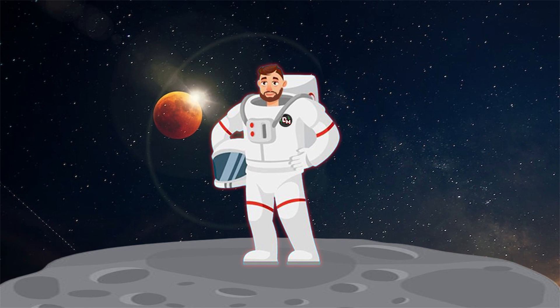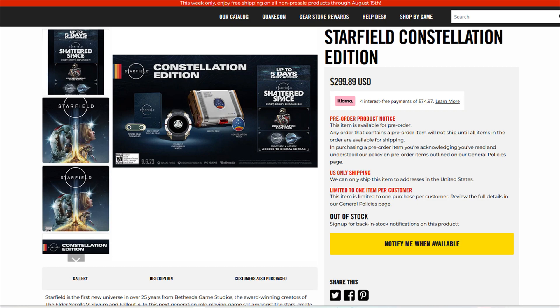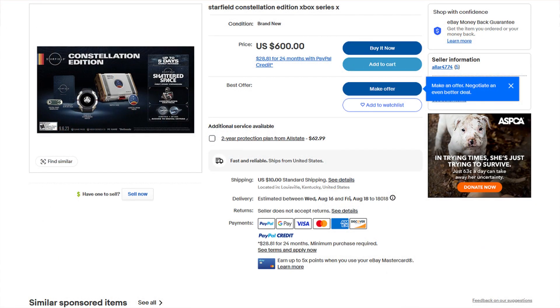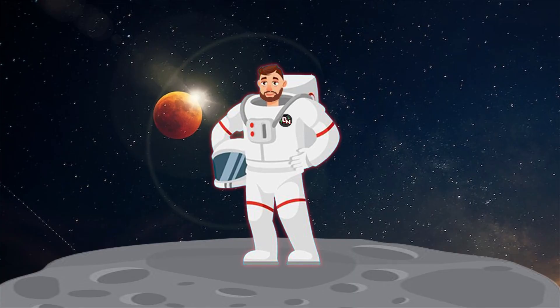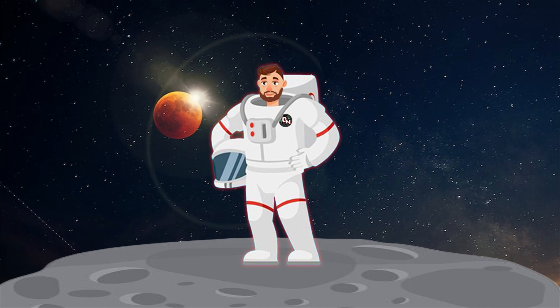Now we reach the best and worst part: where can we get our hands on this content and merchandise version of Starfield? Bethesda's website has the edition listed for $300, and a quick Google search brings up other results such as Best Buy and the aforementioned scalpers on eBay. The only problem is that besides the scalpers, all the other places to buy the edition are out of stock.